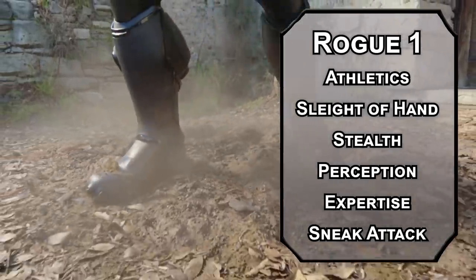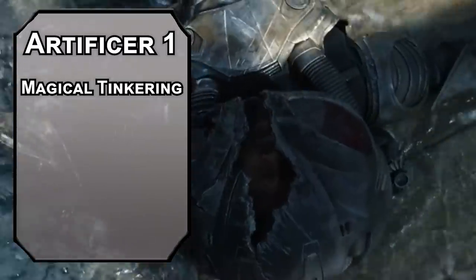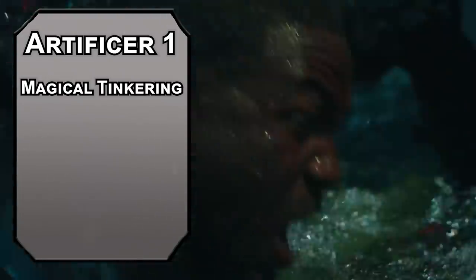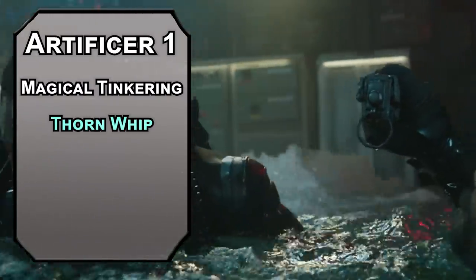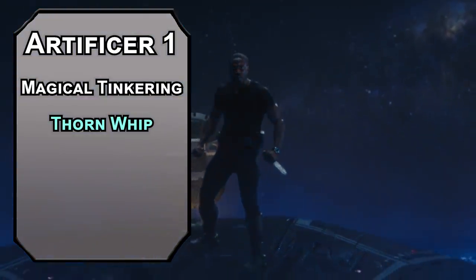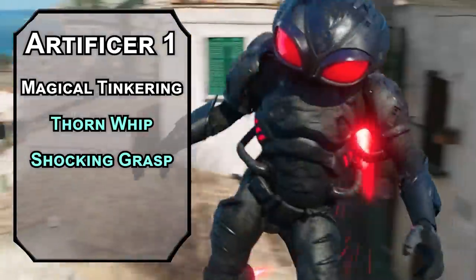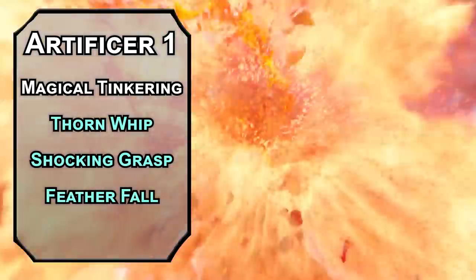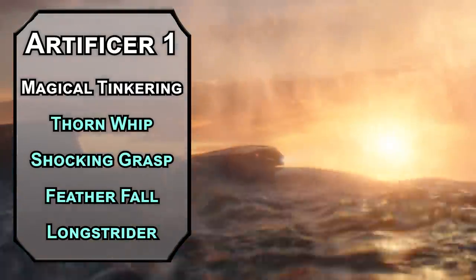But wait — lasers aren't ranged weapons, they're a spell attack, unless we dip over to Artificer. First level Artificers get to be magical tinkerers, adding a tiny magical effect to a non-magical item — make it light up, puff up some smoke or smell, or send a message of 25 words or less. You get two cantrips. Thorn Whip is a great grappling hook, dealing 1d6 piercing damage and pulling a creature up to 10 feet closer with a 30-foot melee spell attack range. Shocking Grasp is a melee spell attack that deals 1d8 lightning damage and prevents the target from taking reactions — a solid disengagement option. For first level spells, Feather Fall prevents up to 5 falling creatures from taking falling damage. Long Strider increases a creature's movement speed by 10 feet for an hour — and that's not specifically walking speed; it can be a swimming speed or flying speed as well. More on that later.